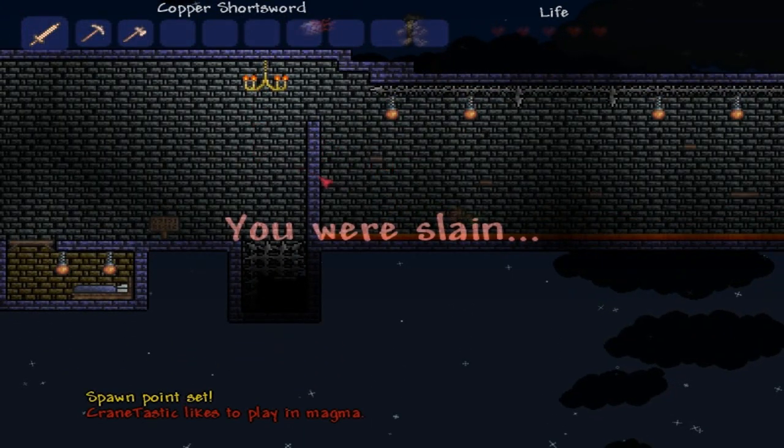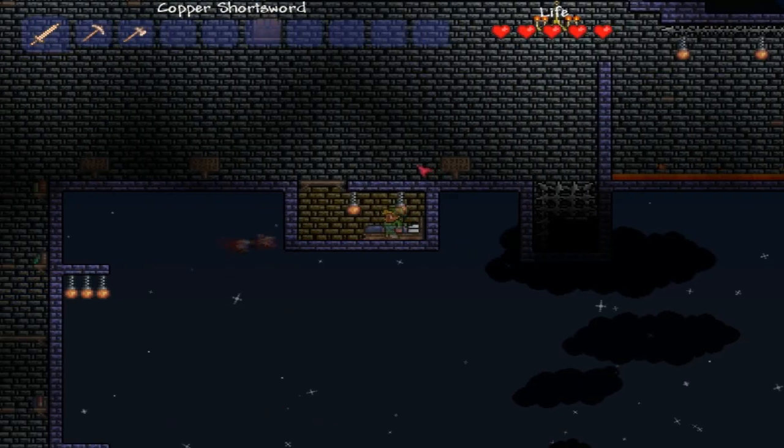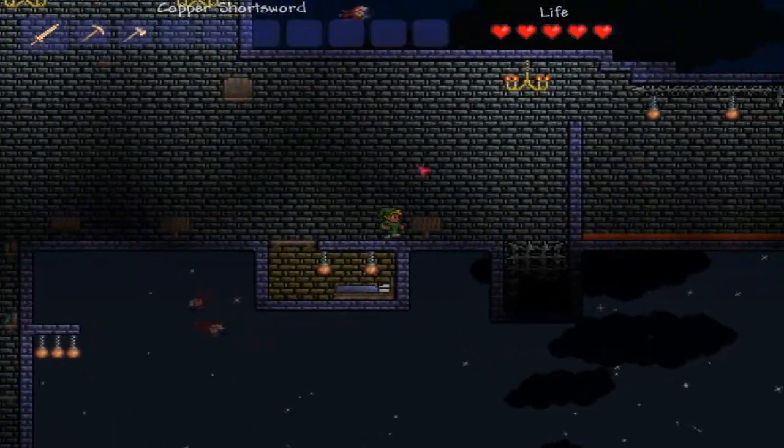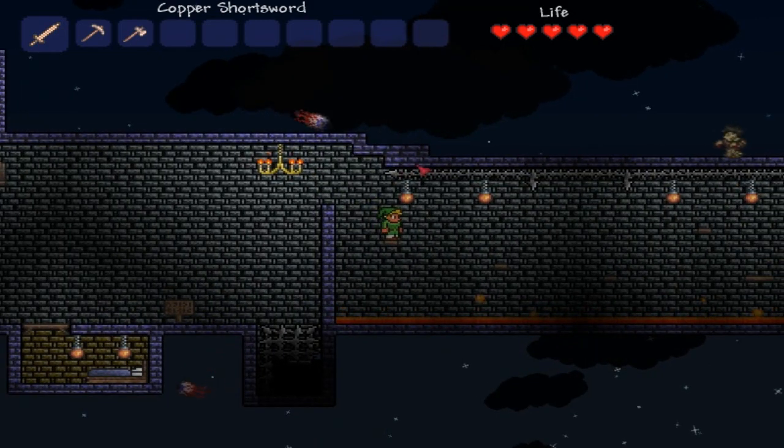Oh no, I didn't die — I did die. I need to parkour. Damn it, Magma! Damn it! Come on, we gotta do this. I didn't see the spikes in the ceiling. Chill. Hell.